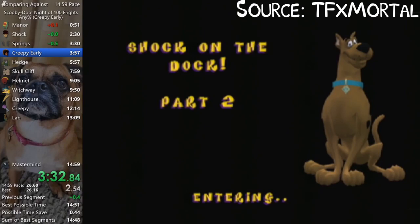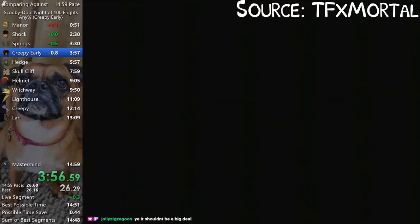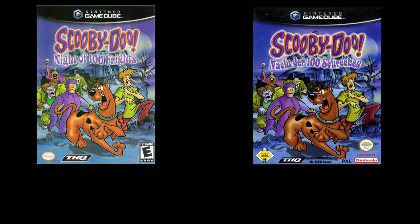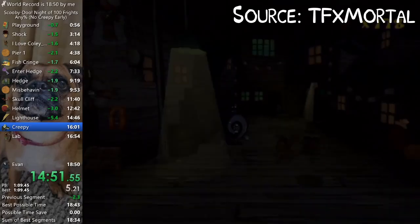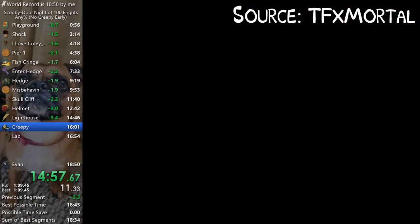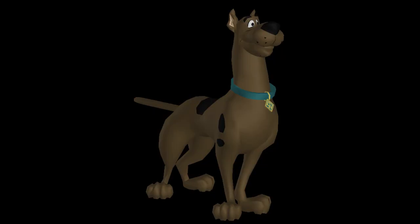In Shock on the Dock Part 2, there's a load zone underneath these boards. This load zone takes you to Creepy Crawlies in the Hallways Part 1. On English and German Gamecube and all the PS2 versions, when you enter the level this way, you may notice that Scooby's health resets to 3. This is because Scooby actually dies when he enters the load zone.